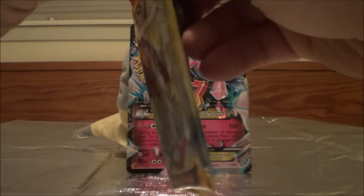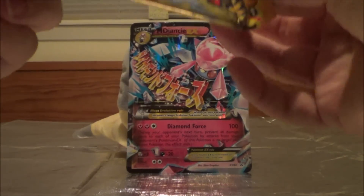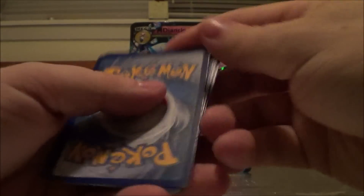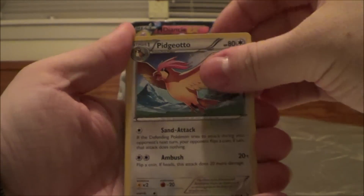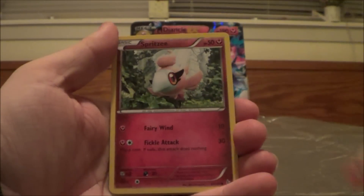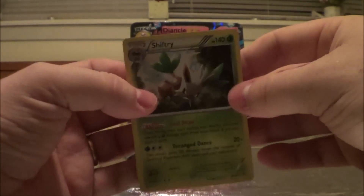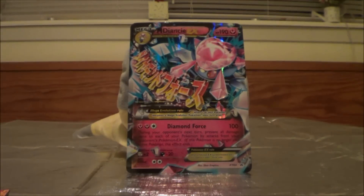Let's go Flash Fire — hoping for Holo Talonflame. We have a Roserade, Pidgeotto, Torchic, Scraggy, Flareon Baby, Stunky, Shinx, Spritzee — no Holo Talonflame unfortunately. Reverse Roserade and a Holo Shiftry — so it is a Holo, that's something.